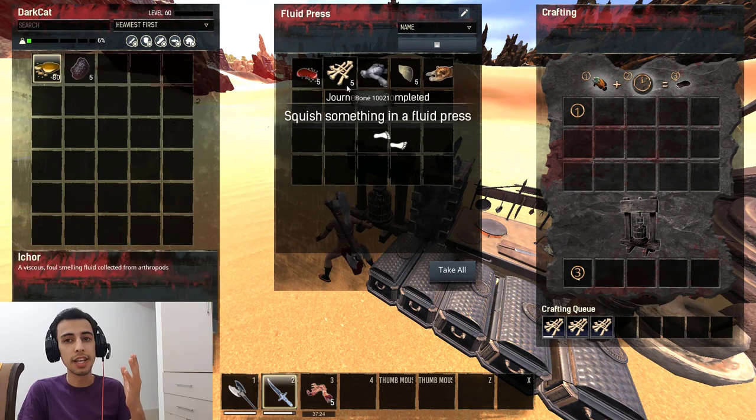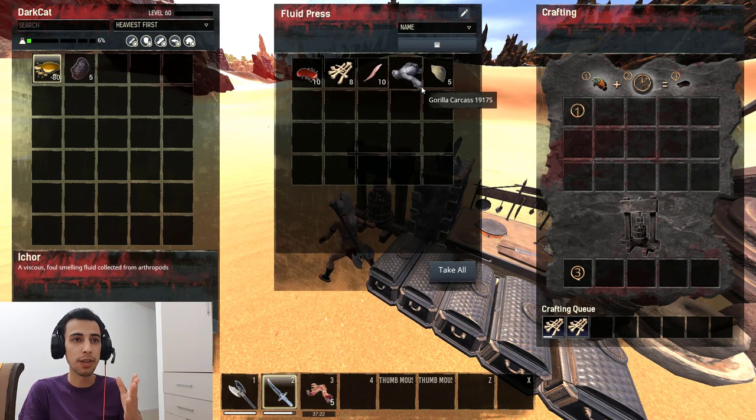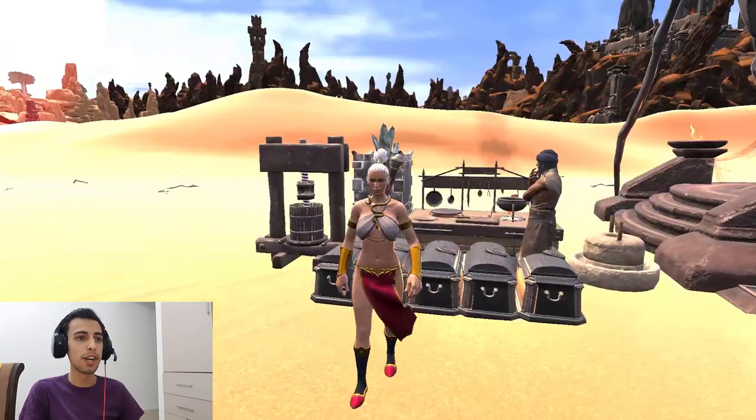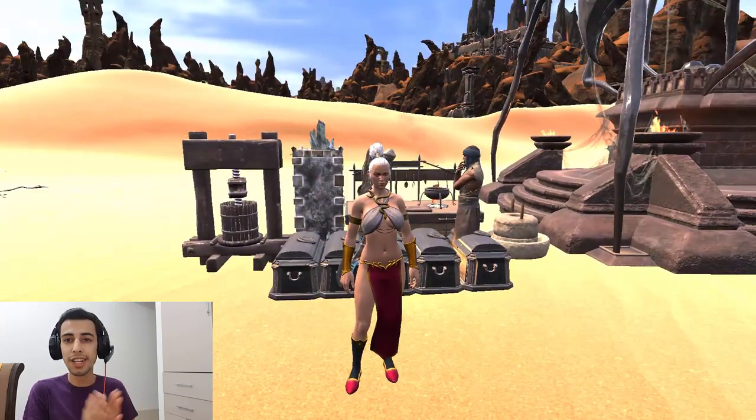When you finish crafting, you'll have leftover dead animals. Put those dead animals into the fluid press and you'll get random extra items like blood, feathers, and hide — helpful bonus materials.